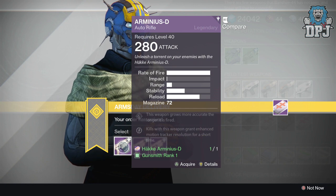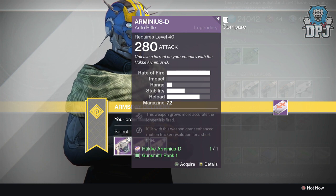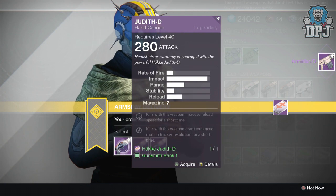I look at Armstead weapons as PvP weapons — I don't really use them in PvE, and I've yet to come across one that will take the place of my Thorn or any of the other badass weapons I've got. But still, I'm optimistic. The Haka auto rifle — you definitely want to go with the first one in my opinion. Next up we have the Hand Cannon, Judith D — extremely high impact with a lower rate of fire.